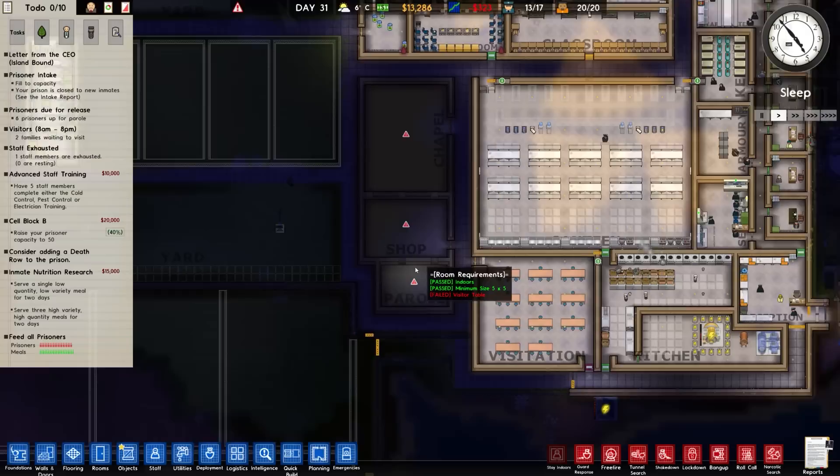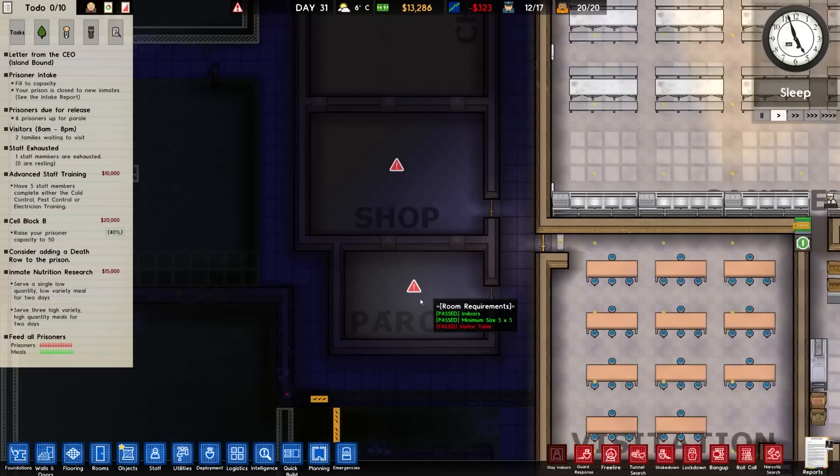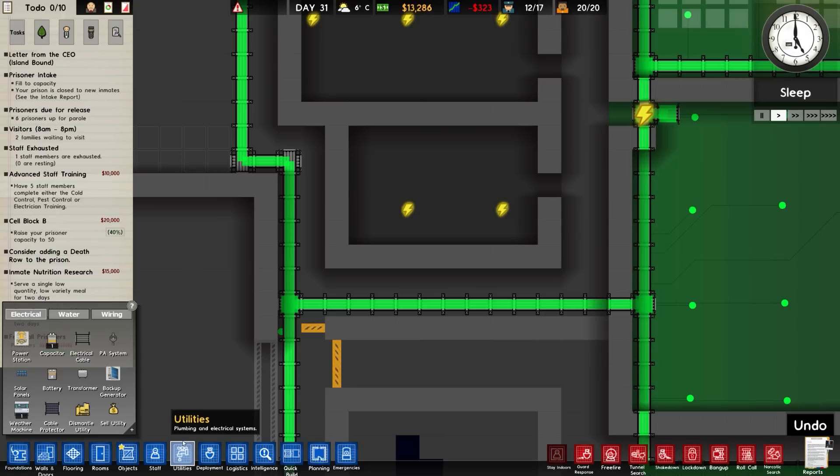Not so happy with the daily cash flow. We need to either do more grants and/or get more prisoners. In the meantime let's sort out the parole room, shop and the chapel.